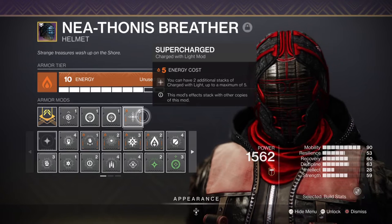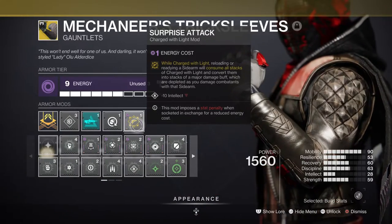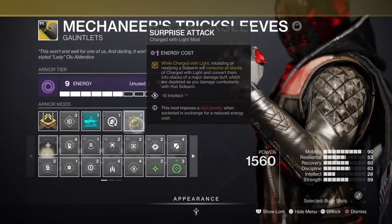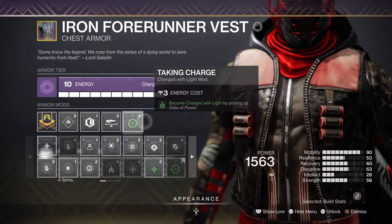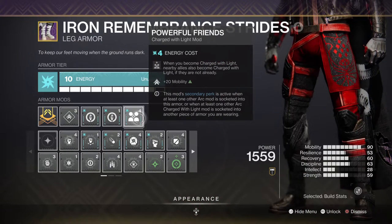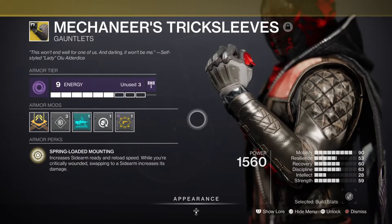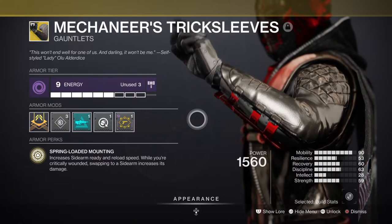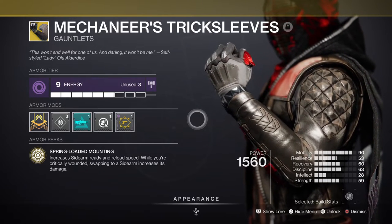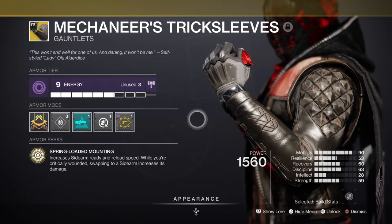For mods we have Supercharge which gives us a plus 2 extra charge with light, Surprise Attack which gives our sidearm a plus 40% damage boost in PvE while charged with light, Taking Charge for becoming charged with light through orbs of power, Powerful Friends for a plus 20 mobility and giving allies charged with light, Swift Charge for becoming charged with light through kills via your sidearm, and lastly Machinist's Trick Sleeve for a near 100% sidearm buff while injured.